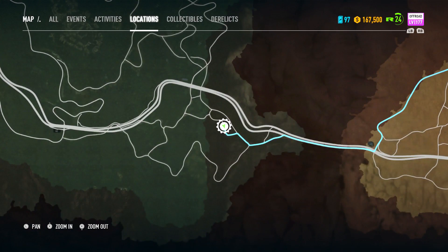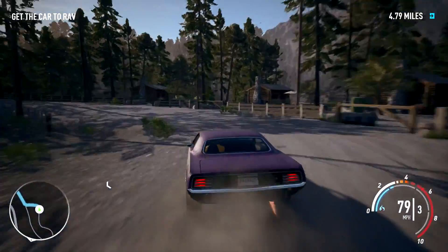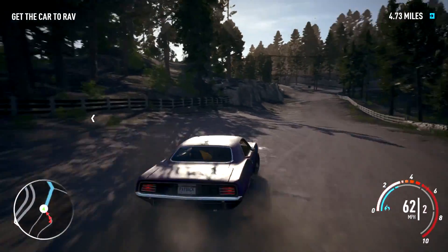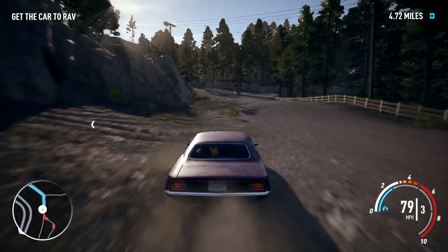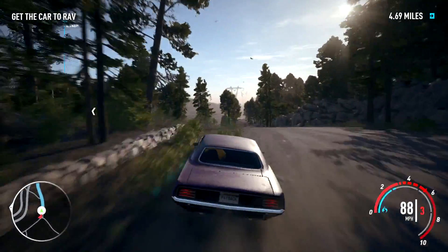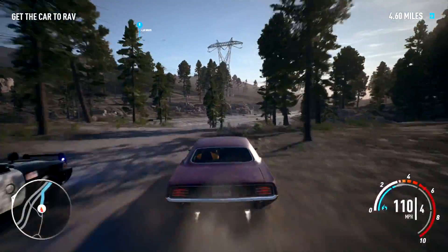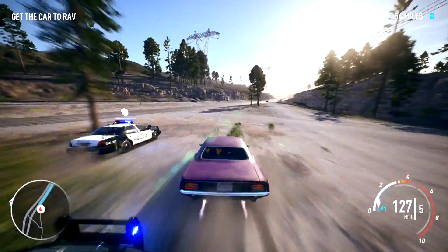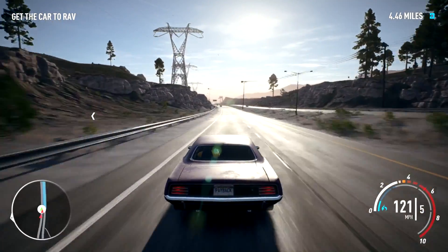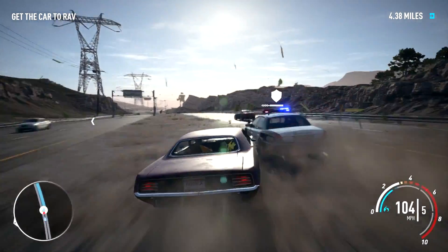This is an off-road class car, it's 177. Which means I think we should try and keep our route off-road as possible, because the cops shouldn't be able to follow it as easy off-road. Is that a thing? Right, we just need to find somewhere to turn off this motorway.